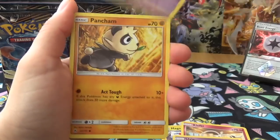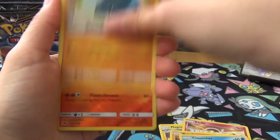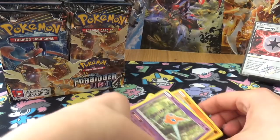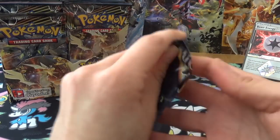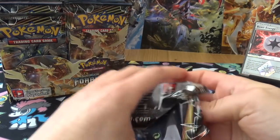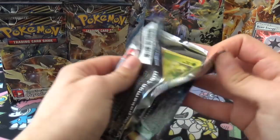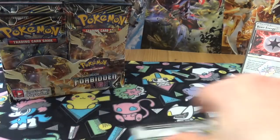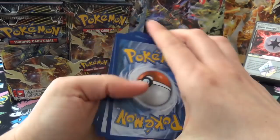Next pack: Uxie, Espurr, Pancham, Noibat, Clauncher, Gible, Raisin, and a Rotom. I pulled a reverse one in my pre-release, but that's about it. The Rotom is a retyping - there are a lot of retypes in this set. Let me know how you feel about the retyping down below. I have mixed feelings - good and bad.